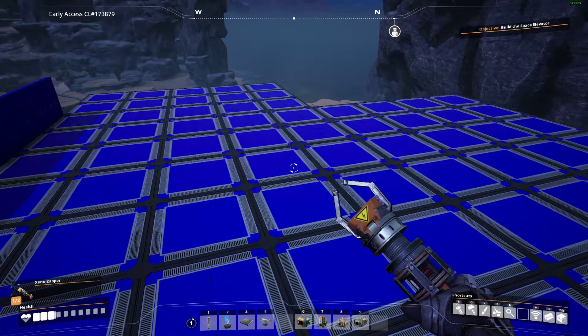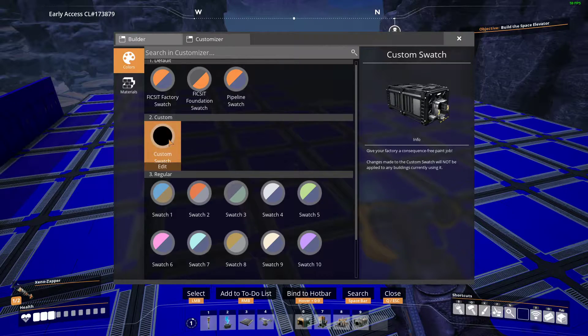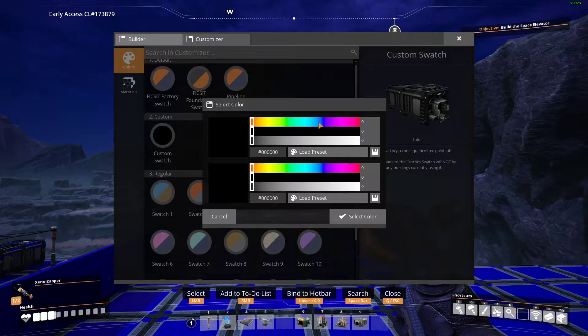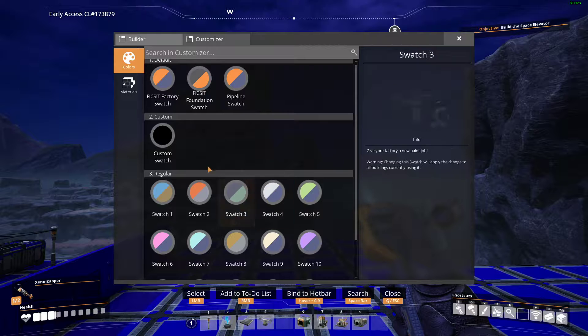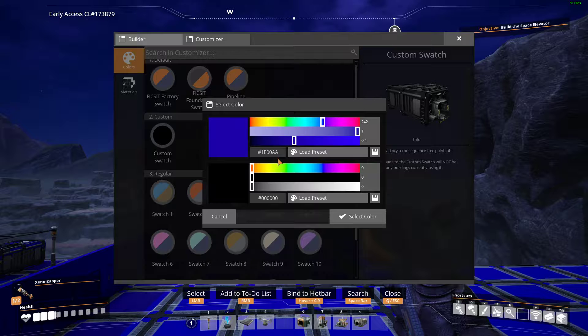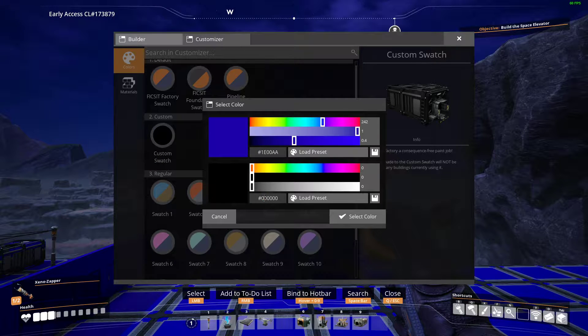Is it like a paint gun or some kind of equipment? It's a custom swatch — customizer menu, right mouse button to edit. It's pink and baby poop green. If you want the specific colors I have, it is hashtag 1E00AA for the first one, and the second one is 7BAB52. It's our R7 preset.